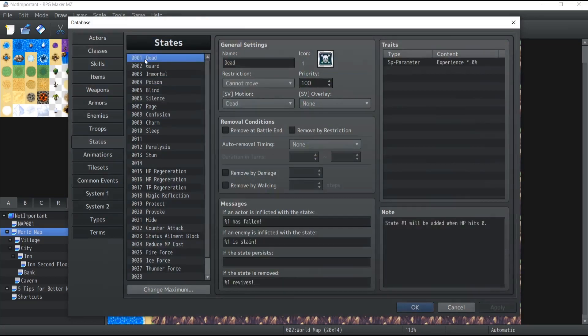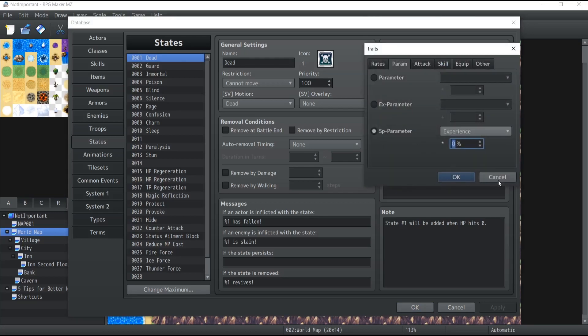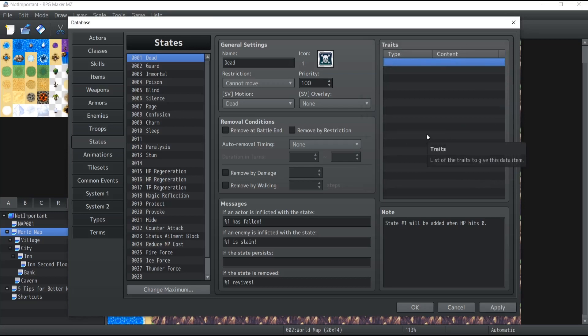The default state 'Dead' is where the character has died. Some of you may wonder: what if I want my character to still gain experience points even if they're dead at the end of combat? By default, the experience gained by a dead character is multiplied by zero, so they gain nothing. If you want, you can simply delete this trait, and by applying this change, your character will still gain experience even if they were dead at the end of combat. That's it for today's video on skills and states — how you can configure those inside your database. Make sure to like, subscribe, and leave comments, and I'll see you in another video!